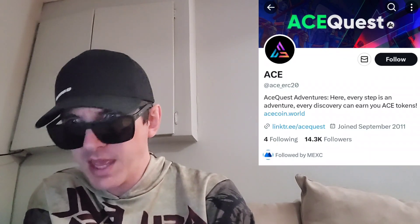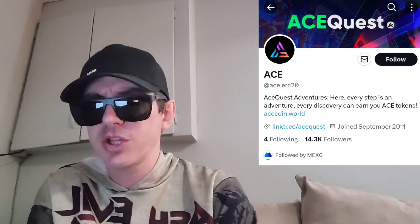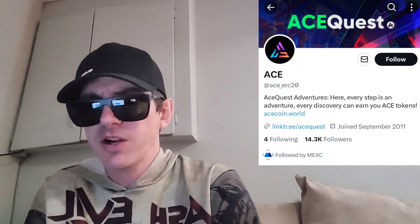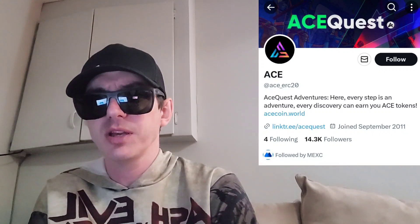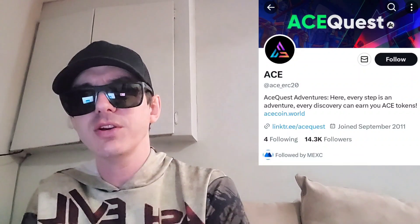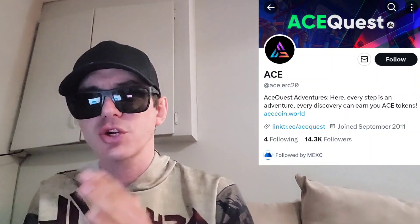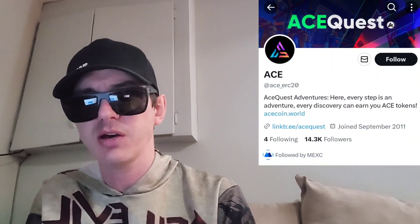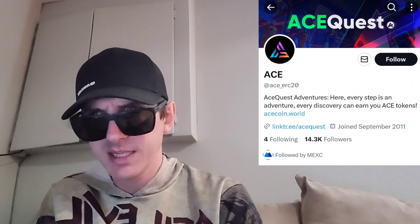Let's get into this token. Ace Quest Adventures — every step is an adventure, every discovery can earn you Ace tokens. This token is being listed October 12th at 12 o'clock UTC time on a very big central exchange called MEXC Global. If you're looking to get this token and you don't have an MEXC Global account, I do have an MEXC referral code in the description box. Simply go through that referral code, open an account, fund your account with USDT, go into the trade section, search ACE, and buy the token. You can find their Twitter at Ace_ERC20, since this is an Ethereum token.